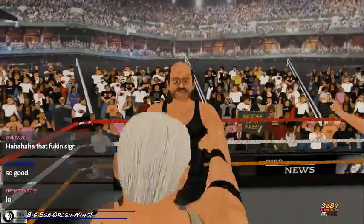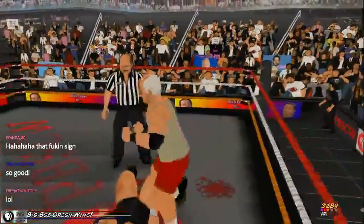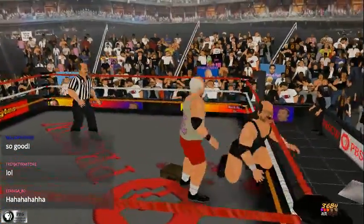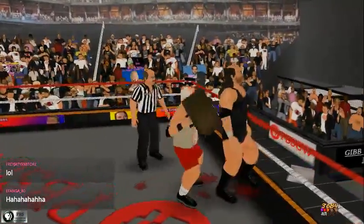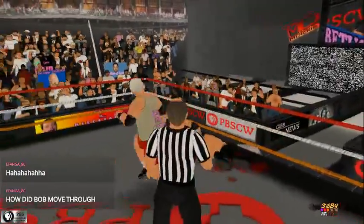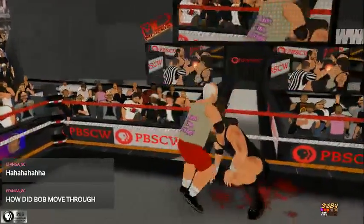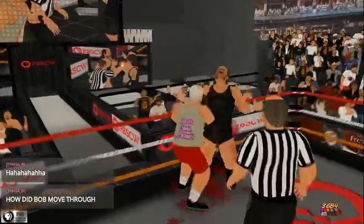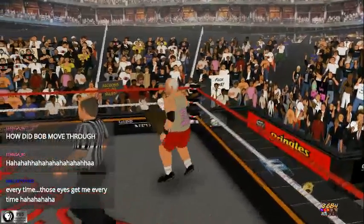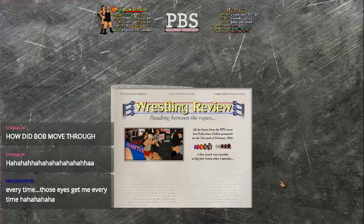I don't know how he won and I'm not taking that. Tonya Peters, come on. Do you want to know what his item is? When he walks into the ring with an item, he carries a syringe — I gave him an insulin syringe. He's not very happy that he lost. He needs some apple pie. How did Bob move through? How the hell did Bob get through so easily? Wilford Brimley, unfortunately, is out of the tournament, out of the running. A fine match between these two — Bob Orson wins after two minutes.